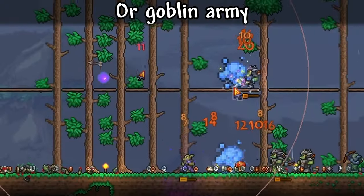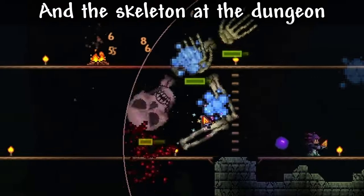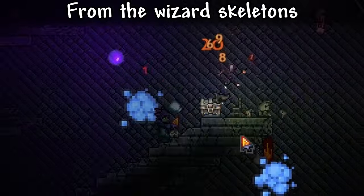Sleep until you get the meteorite or a goblin army for a chance at the meteorite and shadowflame clicker, respectively. Take out the queen bee in the jungle and the skeleton at the dungeon. Down to the depths of the dungeon for the tinkerer, engineer, the slick clicker, the shadow key, and a glass of milk from the wizard skeletons.